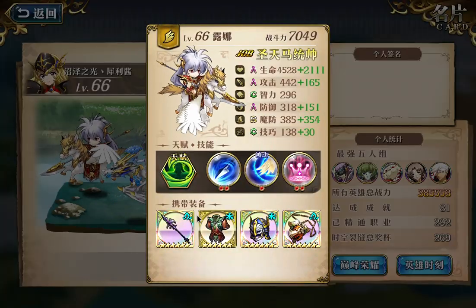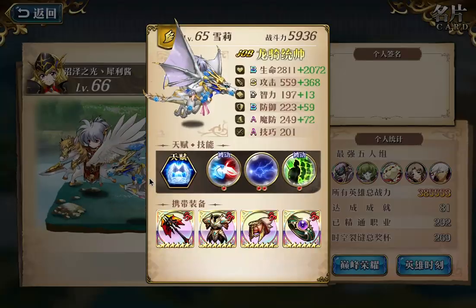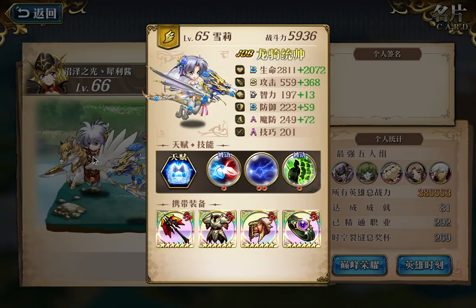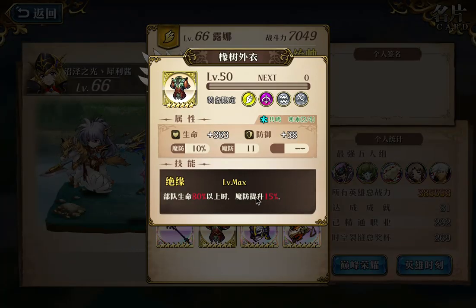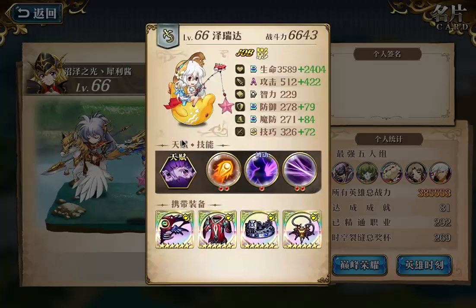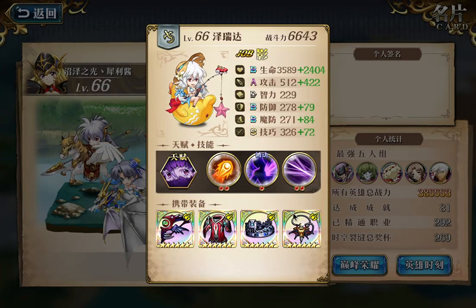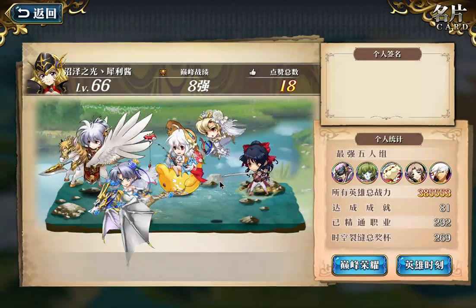This is Luna with 2+2 and cursed lands. Here is the cherry with this Luna using an interesting SR gear as well - when health is 80% above, magic defense increases by 15%. This is kind of a common choice in Chinese server. And also this Zereda is using a Meteor Zereda. Less people are using Breeze now just because Breeze cannot kill.